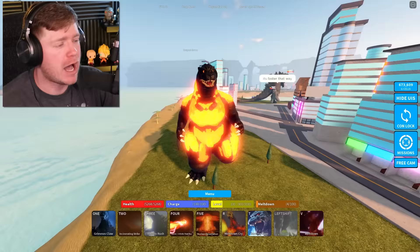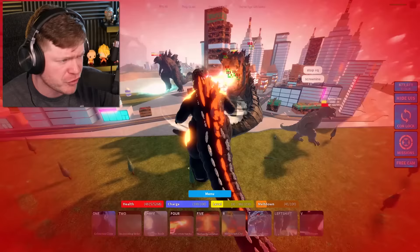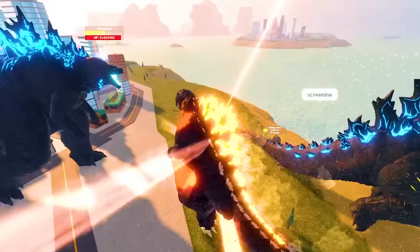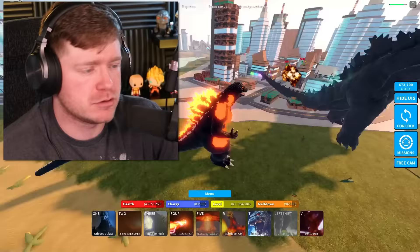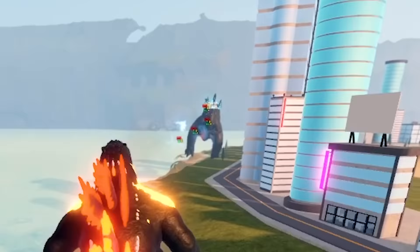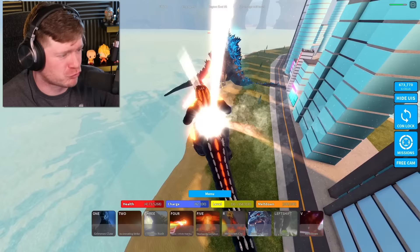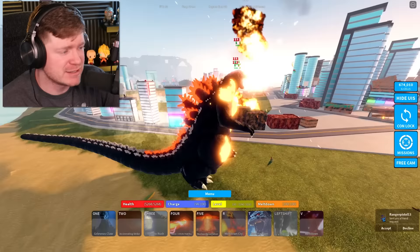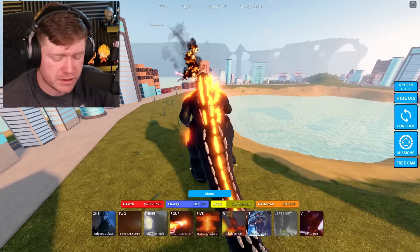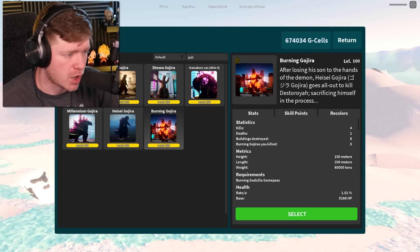Hopping to Burning Gojira — definitely gonna be cool. His Heat Ray does about 113 damage and lasts a little longer than Heisei's. He's also got the Meltdown move. The best thing about Burning Godzilla's atomic breath is the look — it's got that orange with blue going through it, which I think is the coolest one we've seen so far. Meltdown sounds absolutely incredible too.